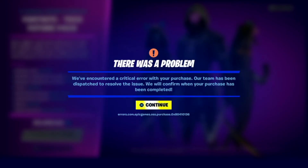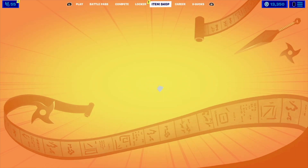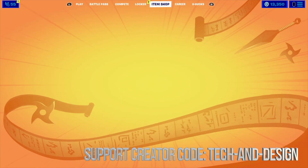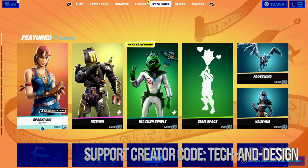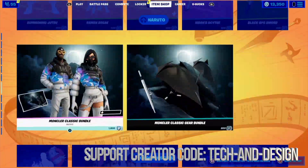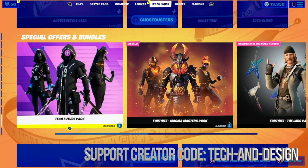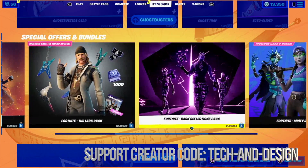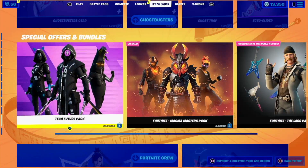Hey guys, welcome to today's video. We're gonna buy a pack, so we're gonna get started and go right into the item shop. In order to buy packs, you cannot use V-Bucks — there are some packs that do come with that, but most packs you have to use real money. If you scroll all the way down you're gonna see a pack down here: the Tech Future Pack. There are different prices for each one and none of them can be purchased with V-Bucks.